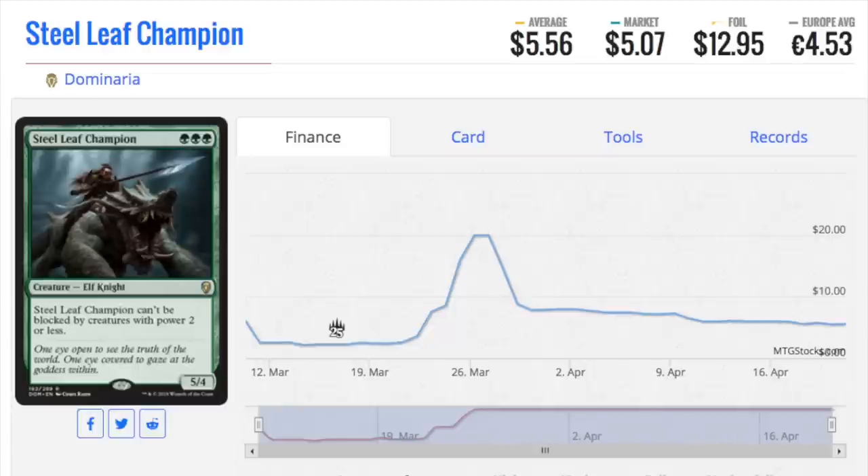Next, Steel Leaf Champion. When Legends came out, there was a card called Elven Riders — free double green for a 3/3. The opponent could not block it unless they could block it with a flyer. That was considered the apex of green creatures with evasion, because green creatures were not supposed to have evasion other than trample. So when this creature came out, it turned around my playgroup — everyone started playing it. The creature power level has really been pushed to insane levels.